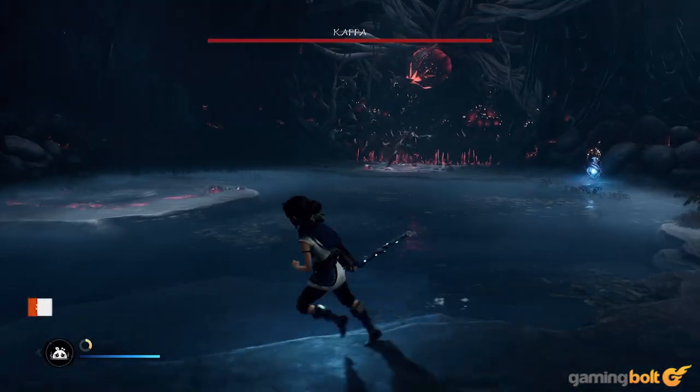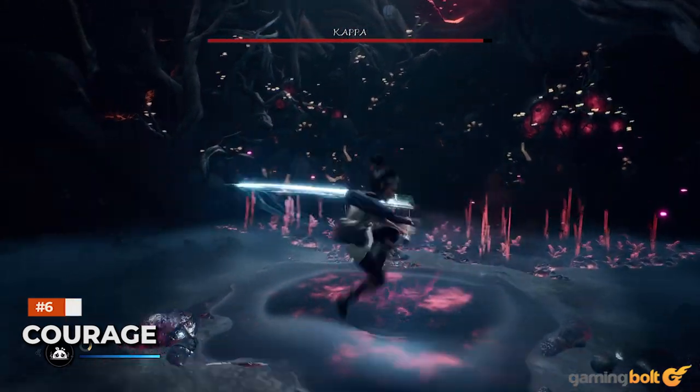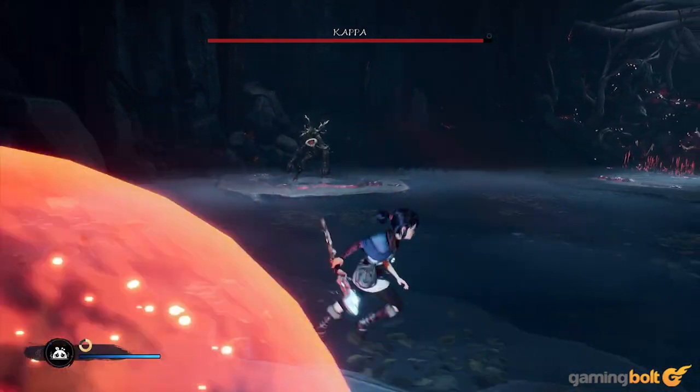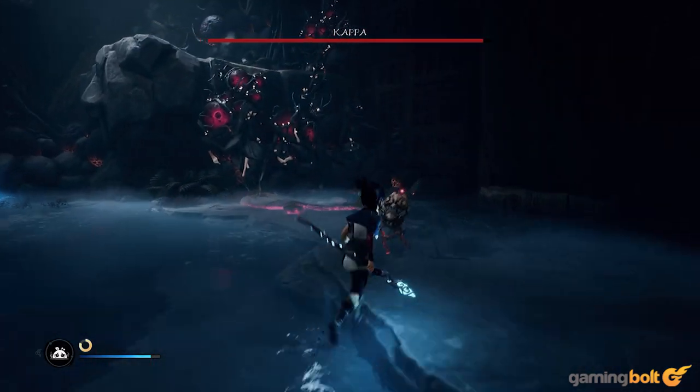Courage. Regardless of what you're using the Rot in combat for, whether that's healing or attacking enemies, it requires courage, which is built up by attacking enemies yourself.